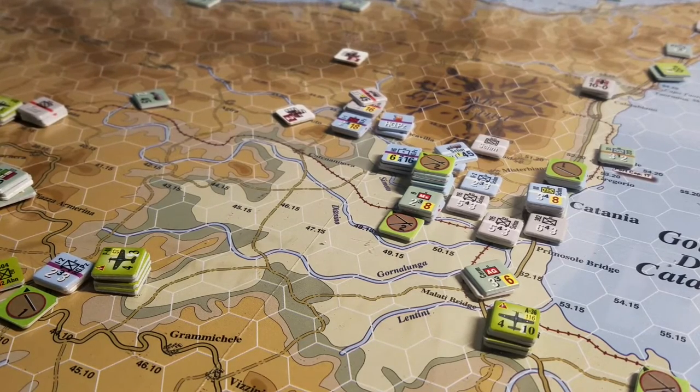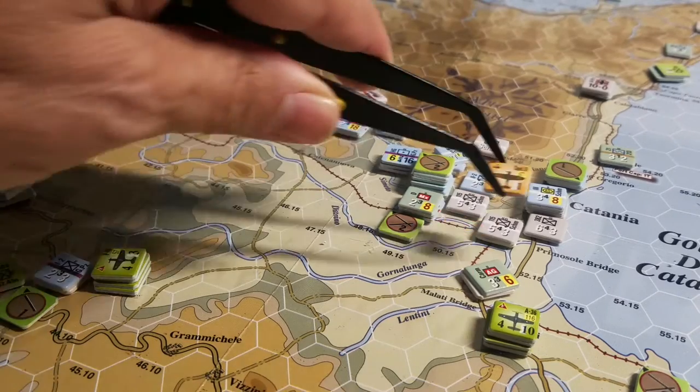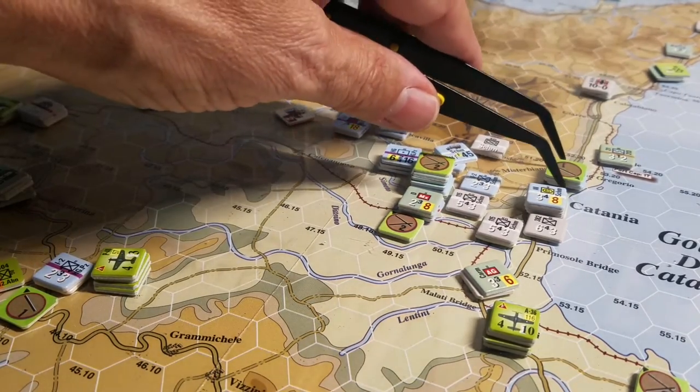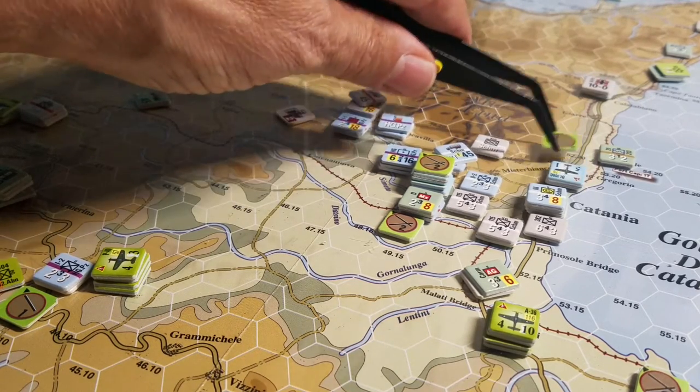So the British achieved their objective. They then sent the same Spitfire out and suppressed this stack here — took absolutely no losses, rolled like a champ, didn't kill anything but suppressed all these guys.